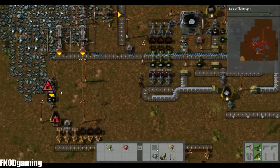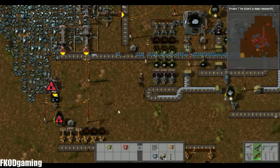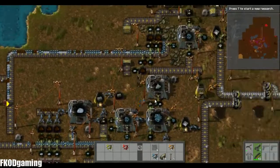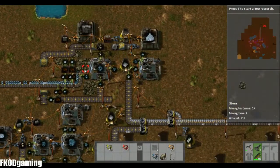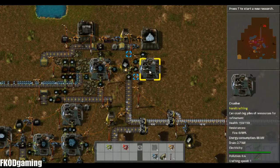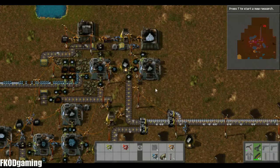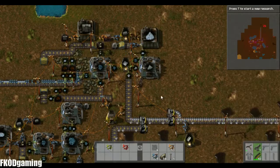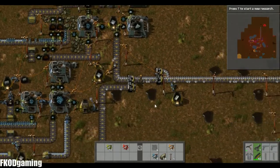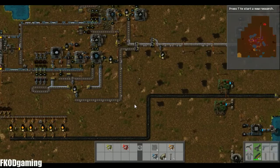I mentioned that with the tier 1 process you end up with slag that you should hold on to. Once you get your tier 2 set up, this slag crusher machine is not used 100% of the time. So you can just kind of dump it in there — most of the time I'll set up a box with an inserter, and it'll just take the slag when it has downtime, and eventually it'll catch back up. That is iron processing.